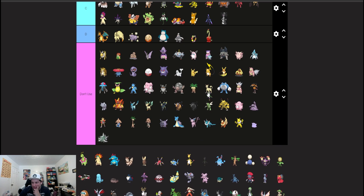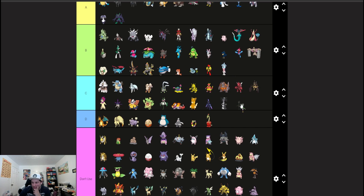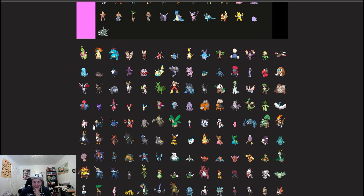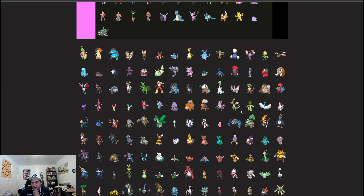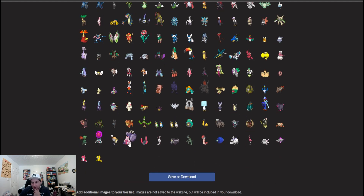Hisuian Lilligant is probably C tier, but you've got Torkoal in this format which is interesting. Smeargle — gotta respect Smeargle, at least B tier. Houndstone might be able to do something. Glimmora — the Glimmora and Dondozo toxic stall strategy is a strategy that will be coming back.